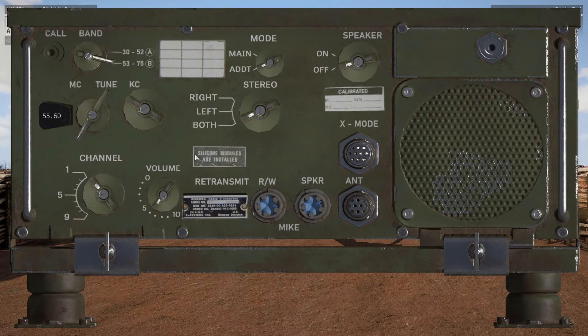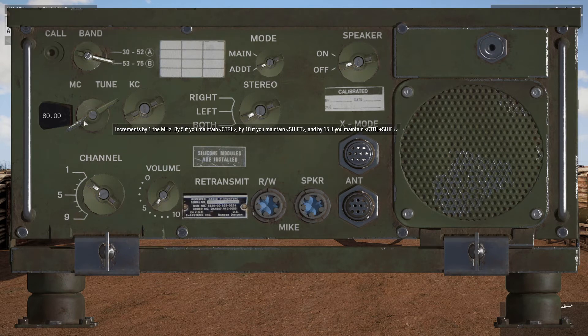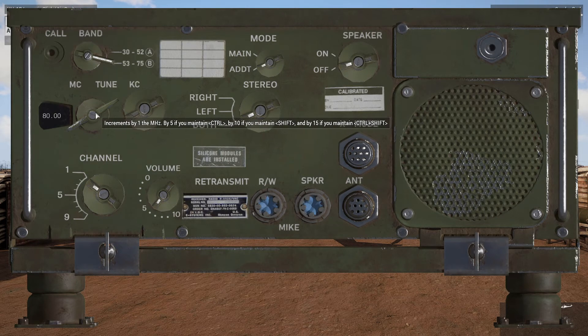This is the actual menu and interface for the vehicle long range. As you can see, some of the stuff is very similar looking. You've got your dial for your channels, your dial for your volume, and even though it's positioned a little bit different, you've still got your dial for your frequency. So we're able to set to 80 for our primary channel the exact same way, using the left hand dial for the whole integer and the right hand dial for the decimal. The little tip shows ways you can increase the increments: hold control to increase by five, hold shift to increase by ten, and hold control and shift to increase by fifteen. So it makes it a little bit faster to scroll all the way through.